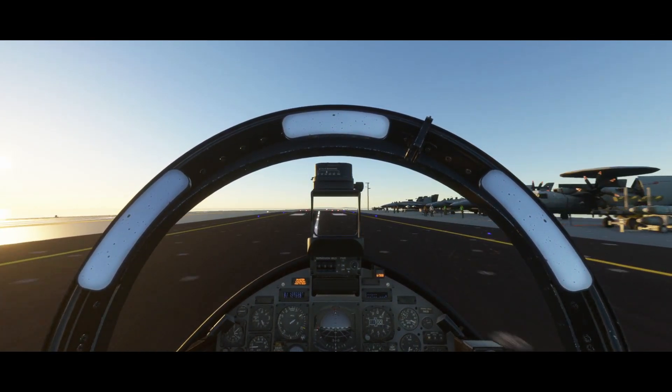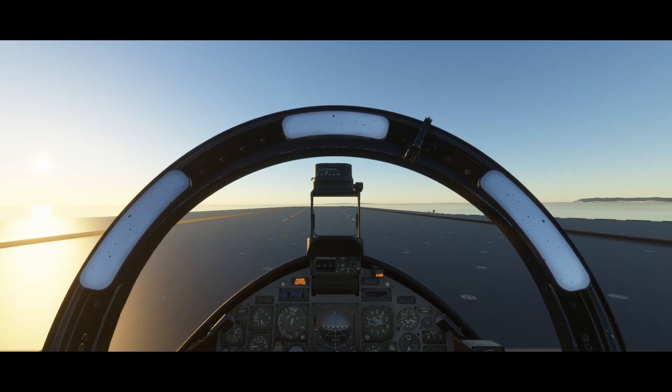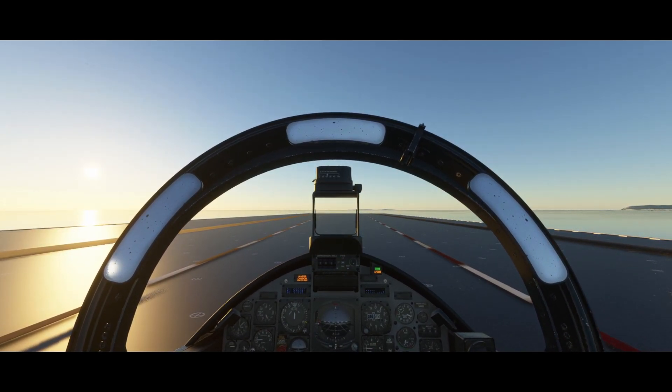The aircraft carrier near Greenland has a fuel station on it, meaning you can fly a long distance, come in low, and refuel before taking off — although it might be quite hard to take off with anything above 50% fuel. The other two aircraft carriers do not have fuel stations, so just bear that in mind.